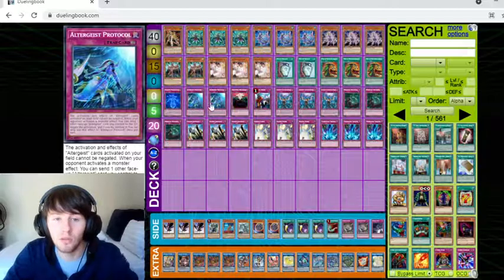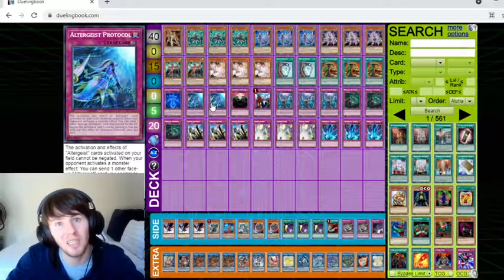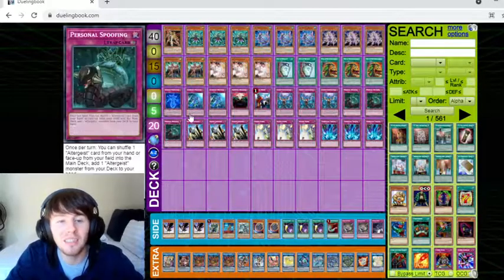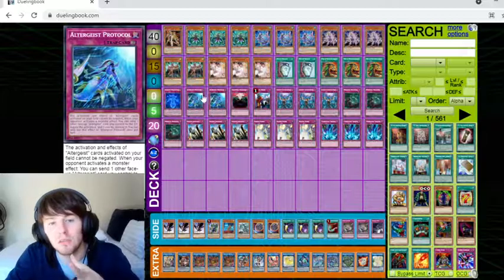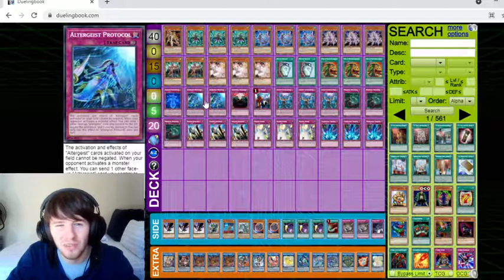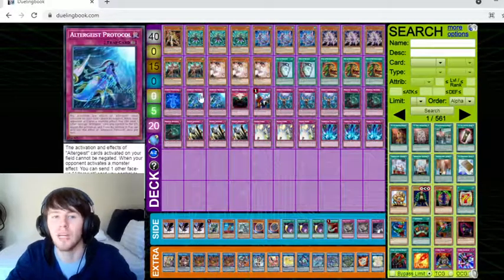Then we've got Protocol at two, not one. The reason why two — I know it's recurrable, but if they cyclone it, that's a bit of an oof. Also, if you set one, the nice thing is Marionetta can send it to the grave to summon another Altergeist monster. It's literally a free plus of a monster just by activating a trap. You struggle to get monsters on the field sometimes with this deck, which is why it's really good to have the free send, and you can always recur it back with Silkeitas.